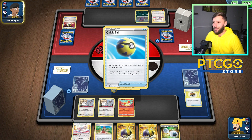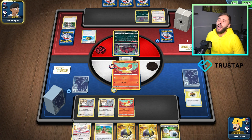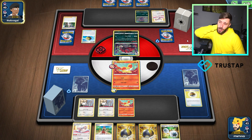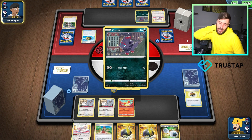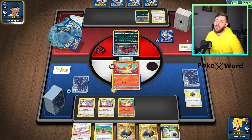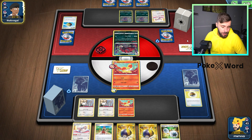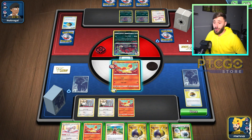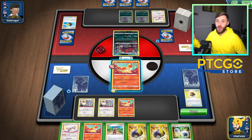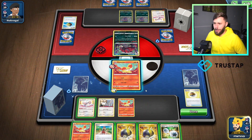Palkia is a bit slower, can have some bad turn ones — but so can Lugia. Lugia's not slower, but it can have really bad turn ones. Maybe Lugia goes down the line of just needing one Archeops in the discard pile and a Nest Ball, so you can keep accelerating energy — not to an incredibly fast degree, but consistently. Lugia still needs more time to be explored.